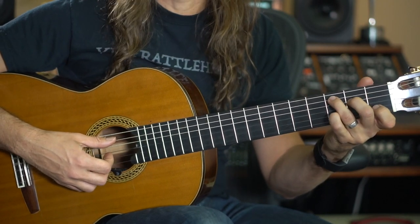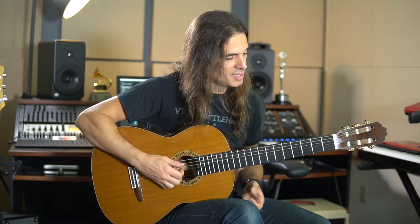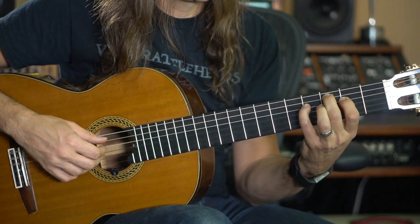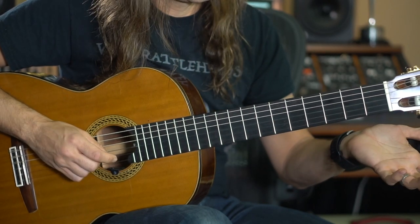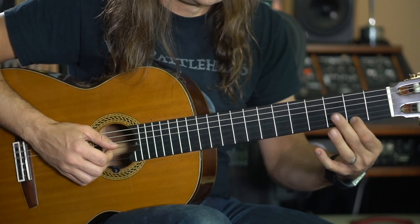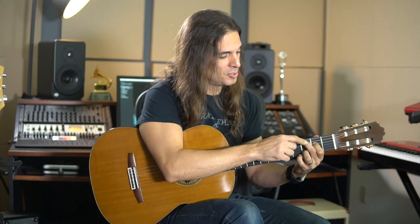Now I'm going to the C major with the ninth here, but I do a little legato — like a little extra note, F sharp — and I play the open E, and then I have the complete chord, but I play this legato here. And then this F sharp that I just played, I will play it down here again.